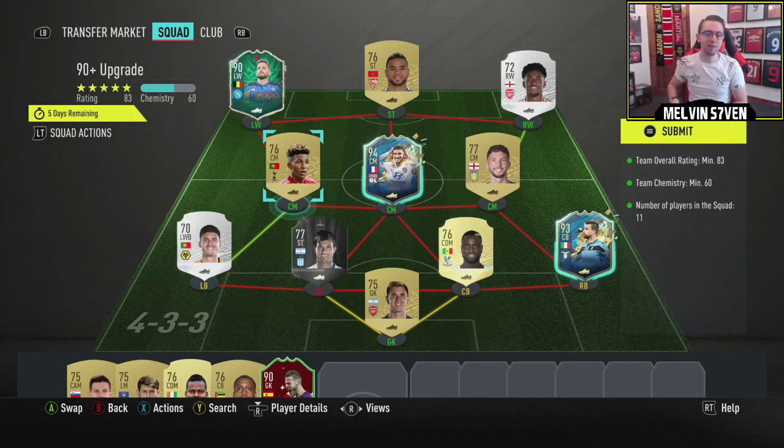What up, it's Melvin7 here. Today EA have released a 90 plus upgrade player pick — three 90 plus rated cards and you get to pick one. Fairly self explanatory. It's an 83 rated squad which is probably about 7 million coins at the minute.